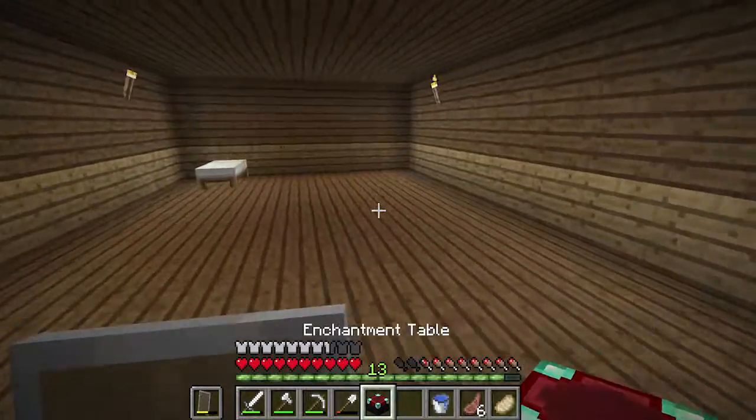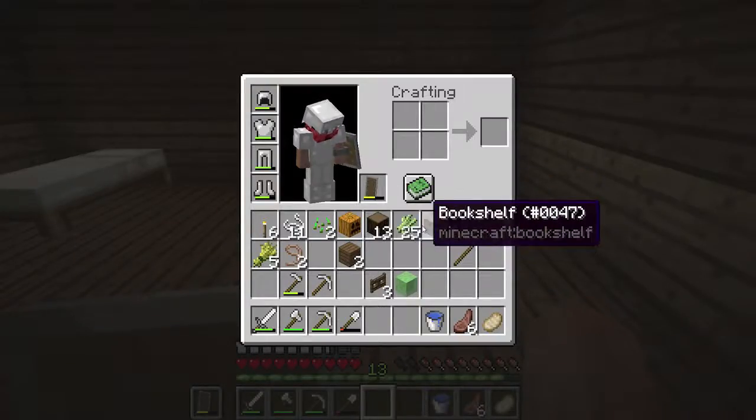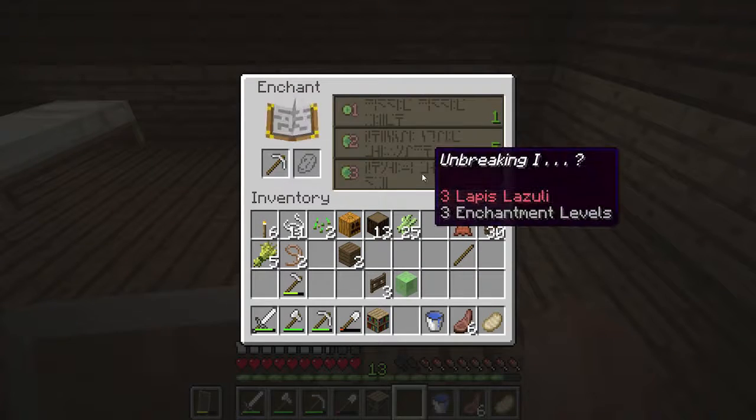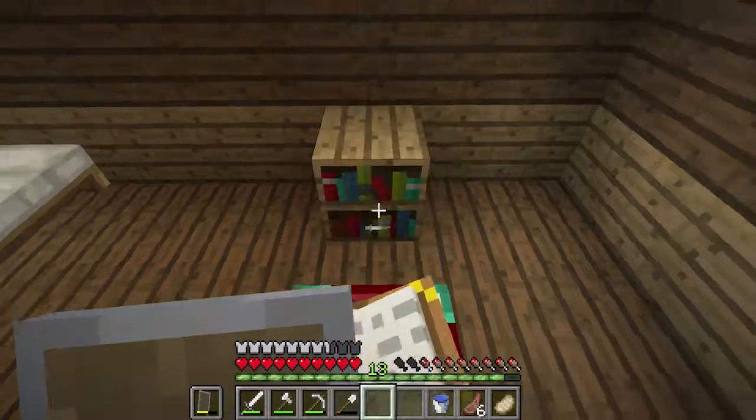We need to grow the sugar cane too, so we'll work on that when we get a chance. Now let's make the bookshelf. Where do I want to put it? Right in this corner — yeah, right there. There's one bookshelf. Let's see what we can enchant. Unbreaking, efficiency, and efficiency — we're better off putting this down right now.